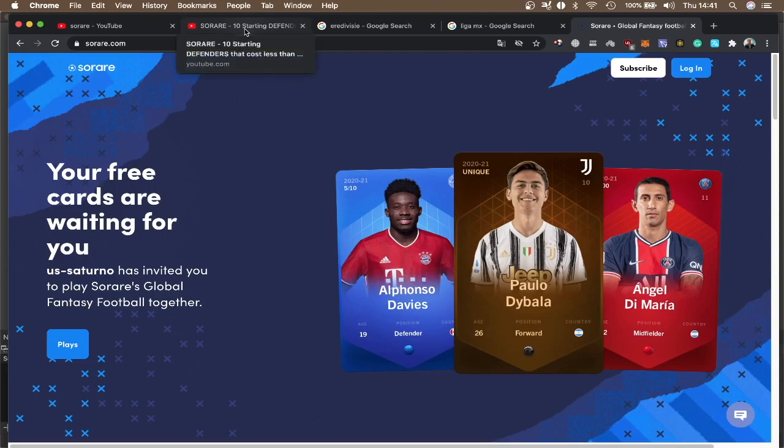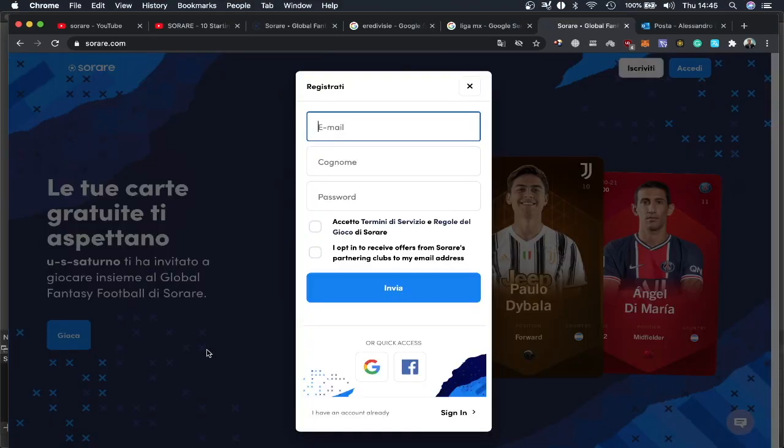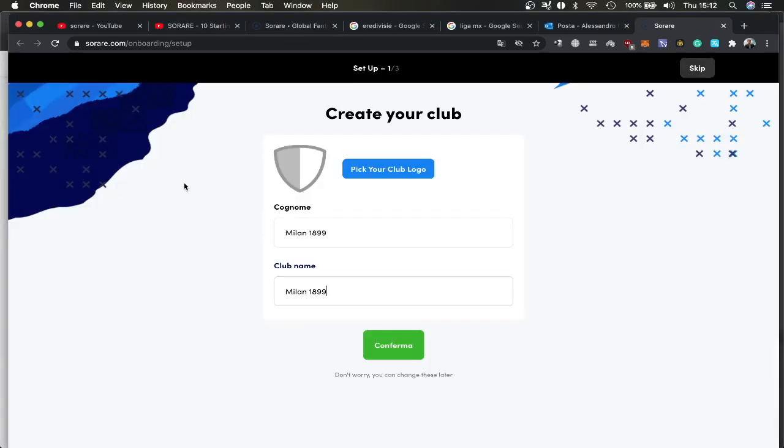I'm going to go to one of my previous videos and click on the link. From here you have to put your email, your name, your password, and accept all the terms, then press enter. After that you have to put your phone number and submit. After you verify your email and phone number you have to pick your name and your club name. I put Milan 1899.